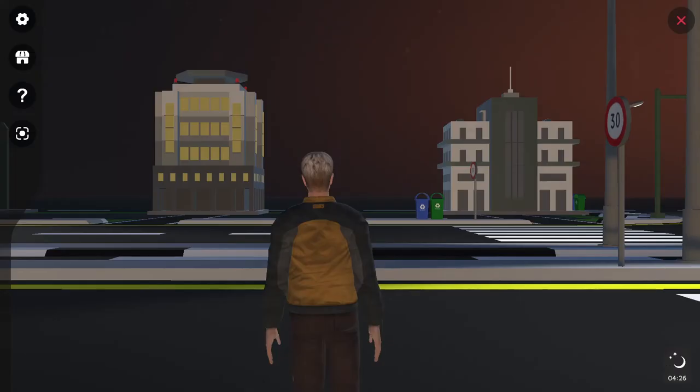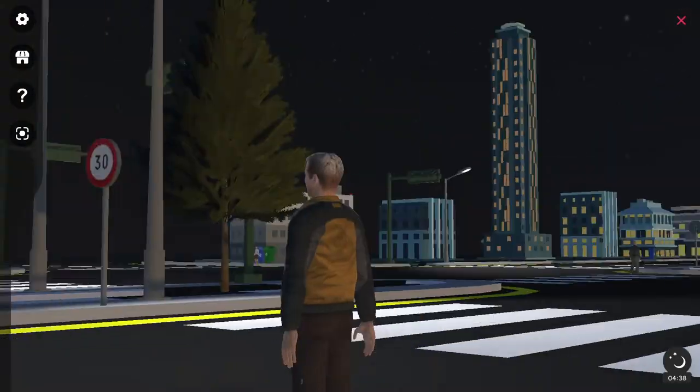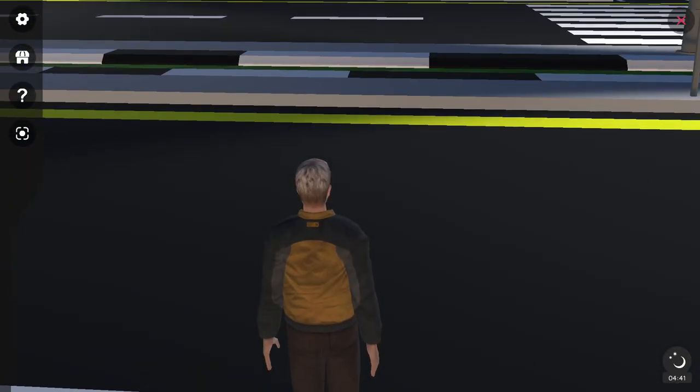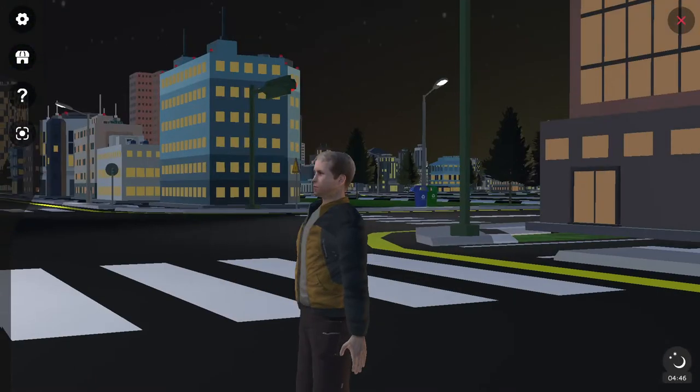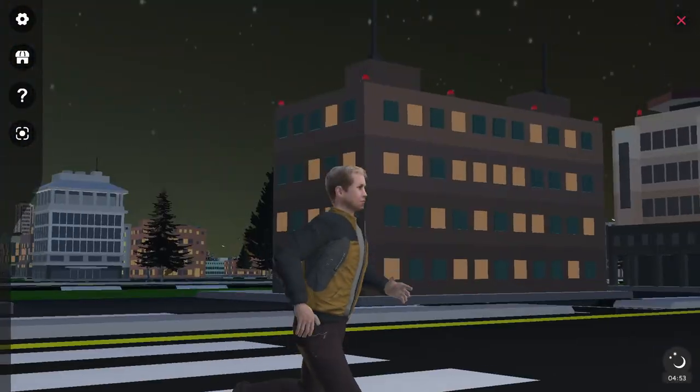I'm going to go to explore first. You use the mouse to click and scroll around — that's how you look. You use WASD like most games to walk around, and you look around with the mouse.